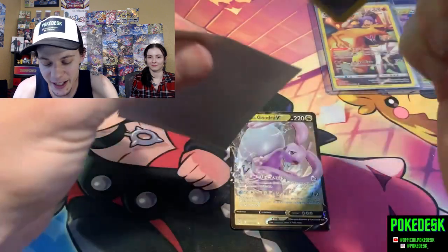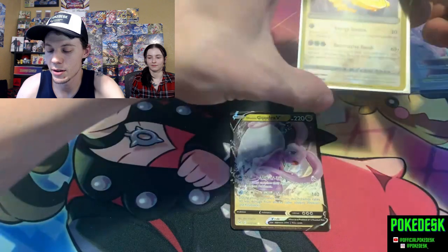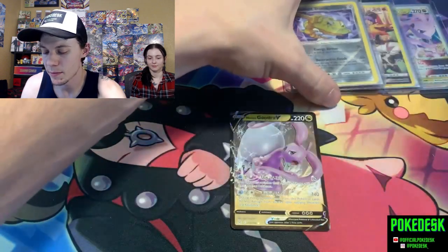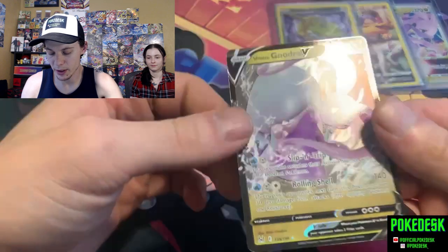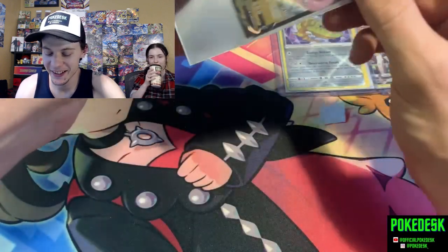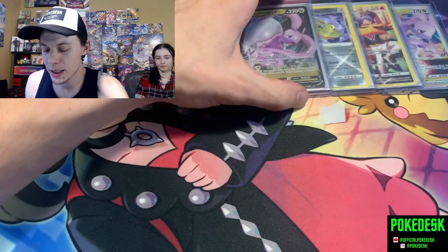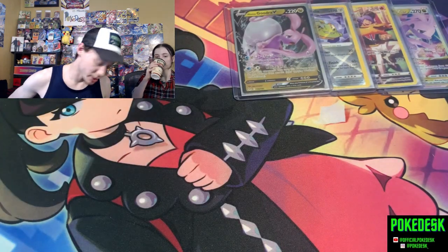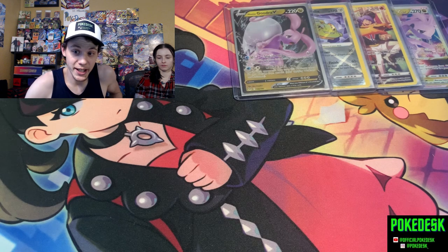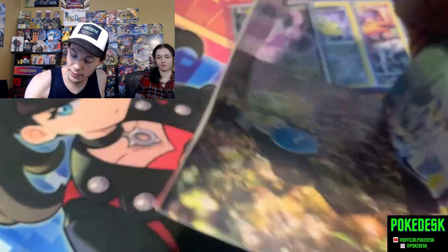We've gotten quite a few psychic types this time, but we'll take two more pulls for the video. That gives us four pulls total. We haven't pulled the Radiant Steelix in a while, so we'll take it. Plus we got Goodra again — had to pull both of them out of this box. Depending on how many pulls we get from Scarlet and Violet, we may run out of top loaders. Also, Scarlet and Violet has another advantage — the ETB comes with its own promo.